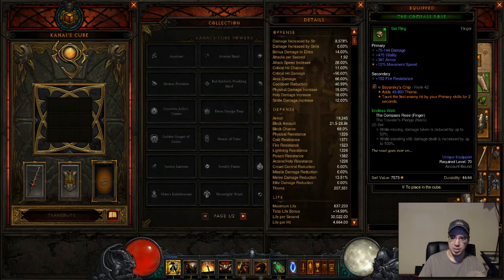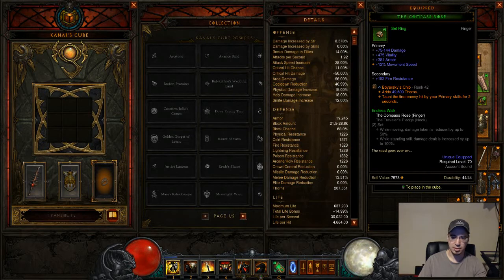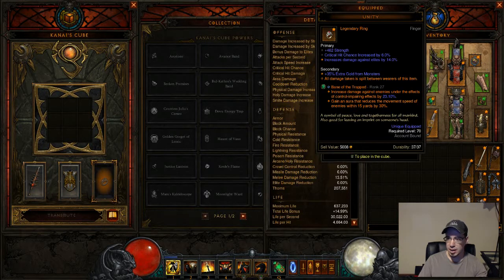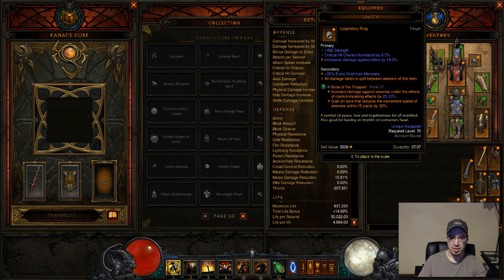I'm also using Boyarski's Chip — this is an obvious given for this build. Mine's currently rank 42, working on getting it as high as it'll go — I think it only goes up to 50. This basically gives you thorns, and it also taunts the first enemy that you hit. I also believe there's something where if a guy is taunted, it'll increase the thorns damage you do. And then Bane of the Trapped is going to be increasing your damage all around by a certain percentage. After level 25, it's self-procing, so just wearing this gem gives you the increased damage. On top of all your other bonuses with the Invoker buff, it's just going to increase your damage a lot.